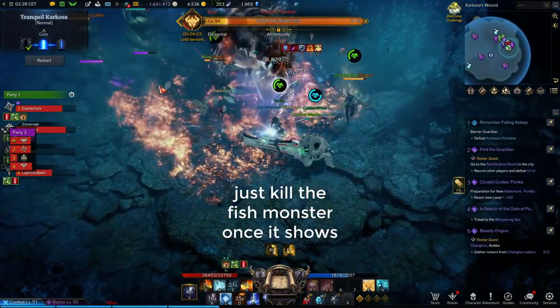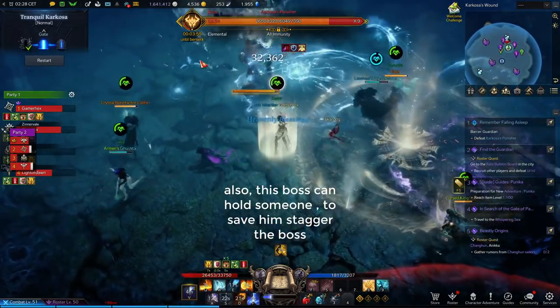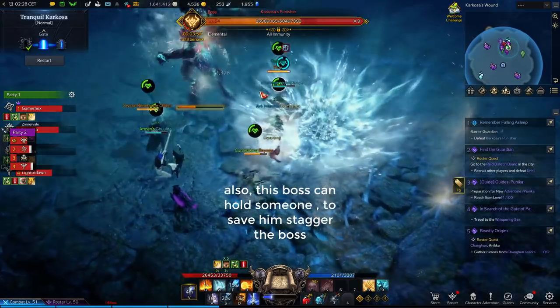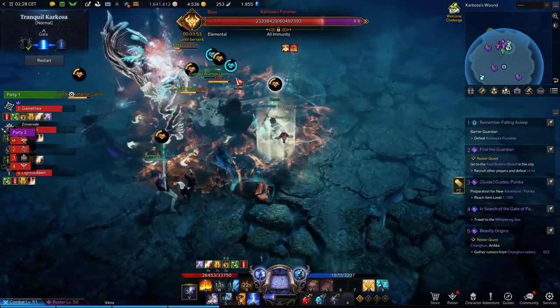For the second boss, it's quite easy — just kill the fish once it shows up. This boss can also grab and hold someone, so try to stagger the boss before he kills or heavily damages that player.